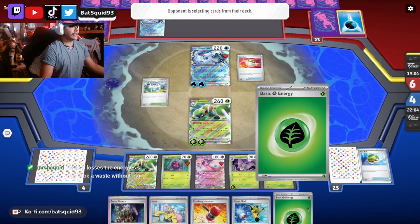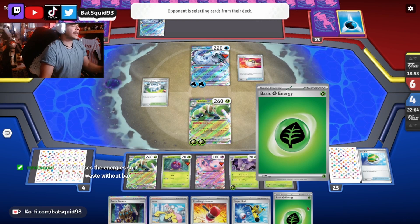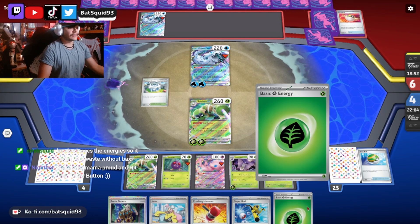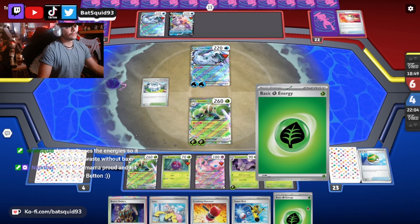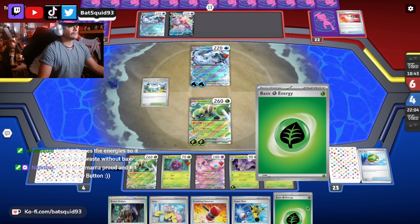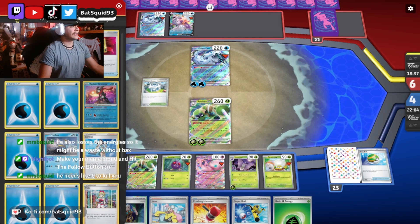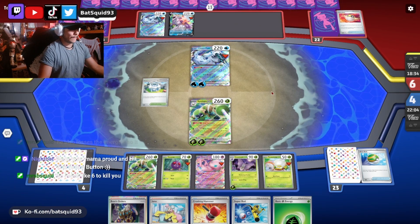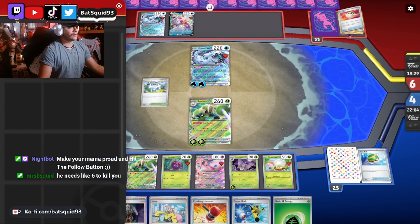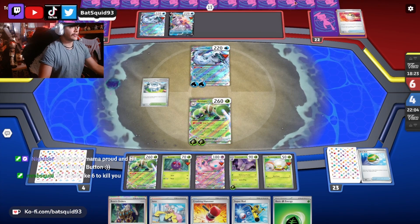Unless he puts a Figgy down — if he puts a Figgy down I'm gonna Boss that up and stun him. He also loses the energy so it might be a waste, but he's gonna put Palkia down. Palkia's not gonna help him here, I don't think. He needs six to kill me — he already has seven in the discard. He's gonna try to retreat and waste three more. You're not making the right decisions, my friend.